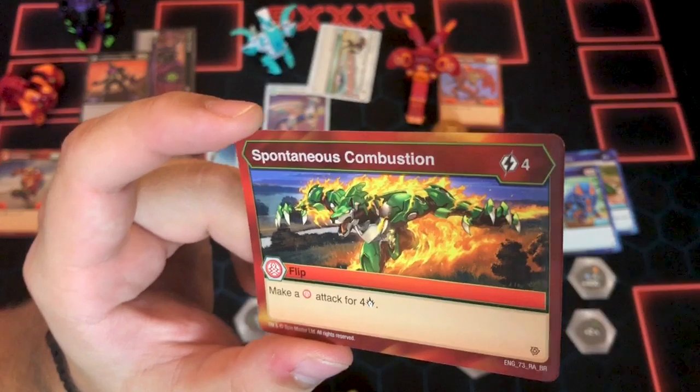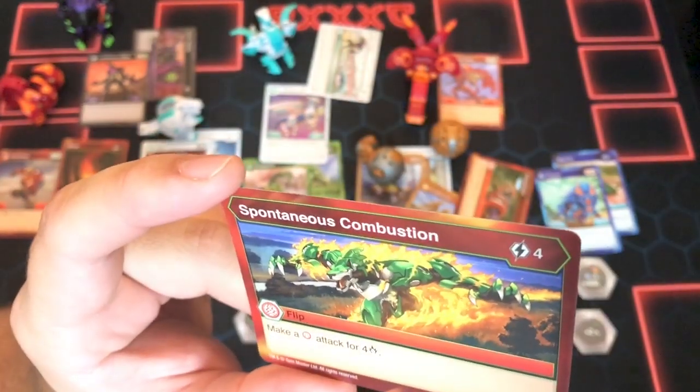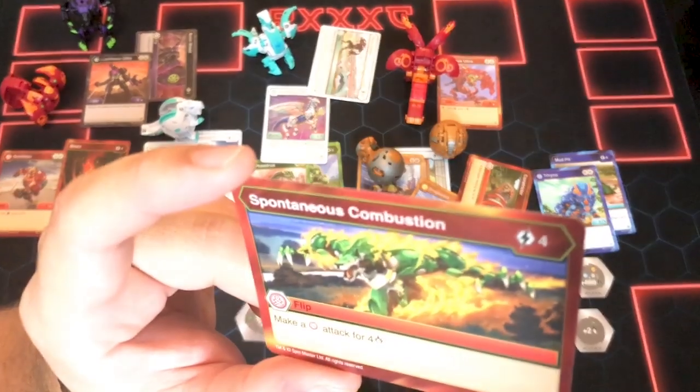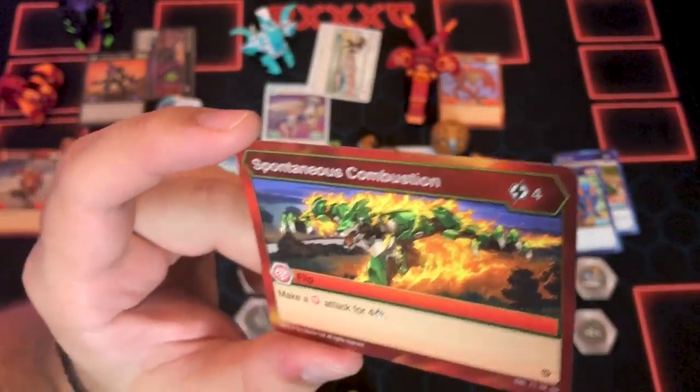It comes with Spontaneous Combustion: 4-cost, make a Pirate's Attack for four. If you're really pushing the burn deck idea, go for it, but it's not a big fan for me.